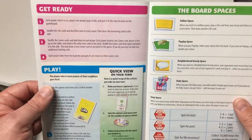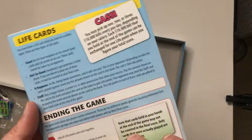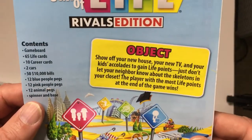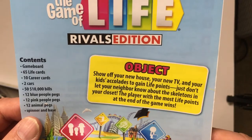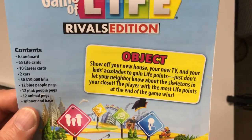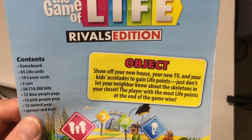Instructions, pretty thin. I always like to see short instructions. So the object: show off your new house, your new TV, your kids — accolades to gain life points. Just don't let your neighbor know about the skeletons in your closet. The player with the most life points at the end of the game wins.